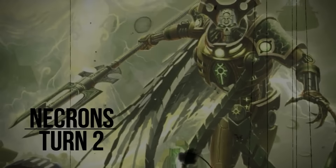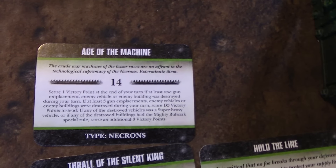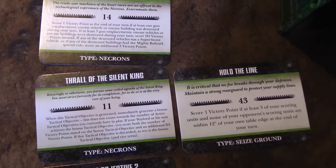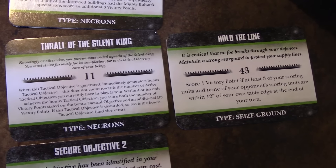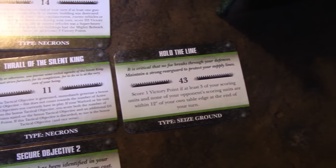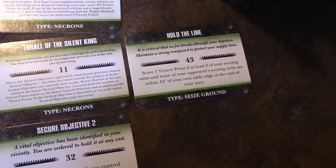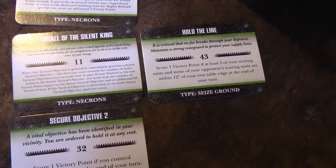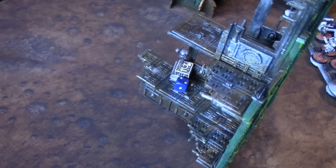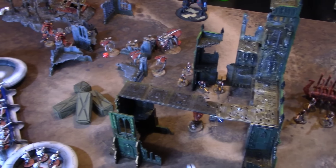Moving to Necron turn two objectives. I've still got Age of the Machine — pretty sure I can take out that big gun. Then I drew Thrall of the Sand King — I get another card and bonuses if I achieve it with my Warlord. That bonus card was Hold the Line: get at least three scoring units and none of the opponent's scoring units within 12 inches of my table edge. That's going to lose a lot of momentum if I move backwards — a really poor combination with Thrall of the Sand King. And then secure objective marker two, which is miles away. Really bad draws, but I'll move forward and see how I do.